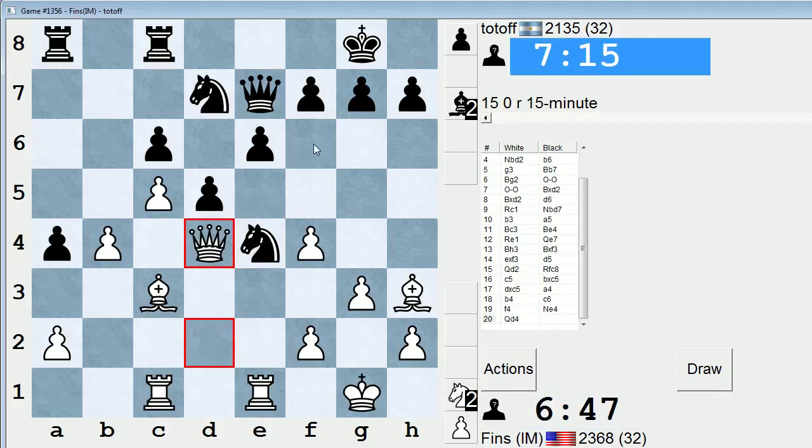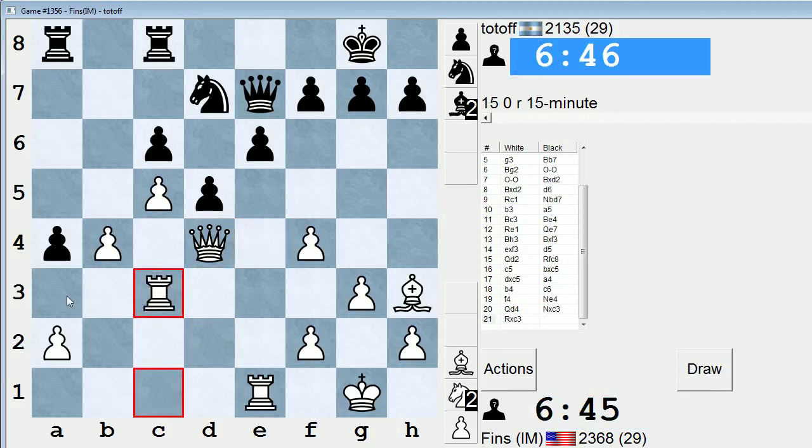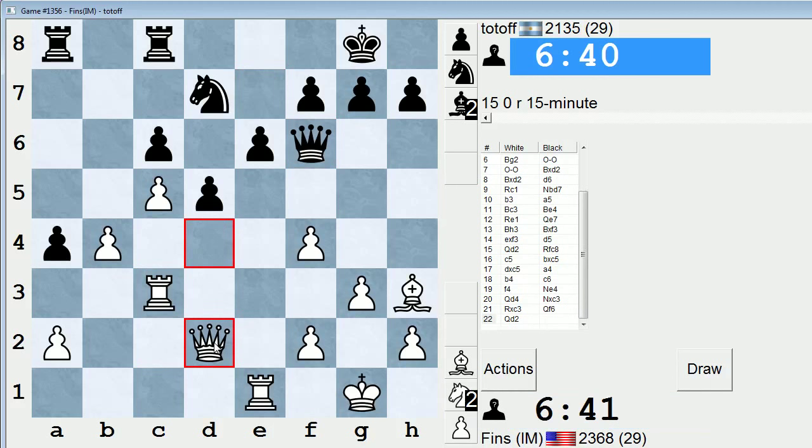So if knight takes c3, rook takes c3, queen f6 — if I trade on f6, they might take with their g-pawn. So as to meet f5 with e5. I think I should keep queens on the board — that's a better way of playing. So maybe if knight takes c3, rook takes c3, queen f6, I just play queen d2. Then rook a3 might be a plan, trying to attack that pawn on a4. My queen on d2 would help protect that b4 pawn. Yeah, let's do it this way. He'll still have trouble getting out of this pin on the h3-c8 diagonal — he can't play e5 anytime soon, his knight hangs, even if he gets his rook out of the way.